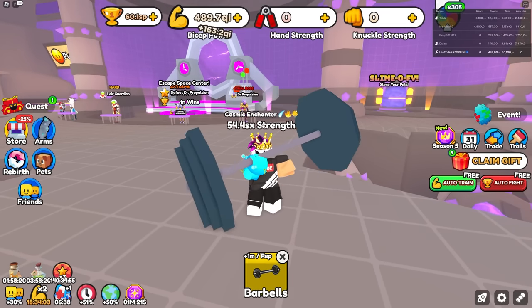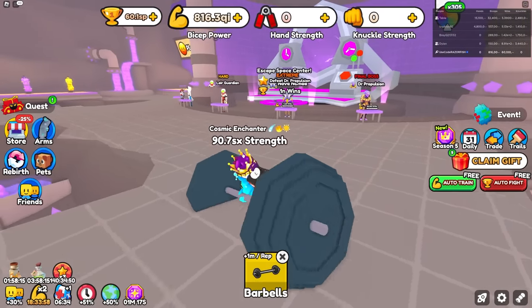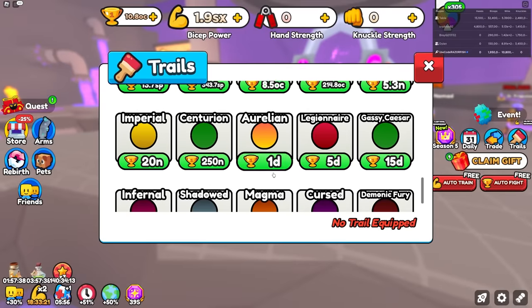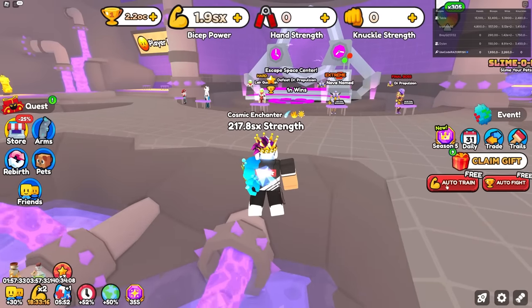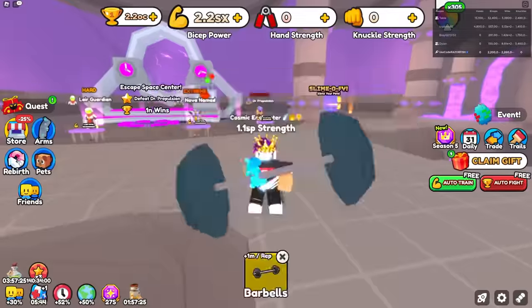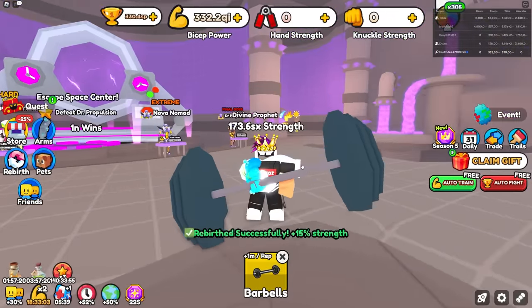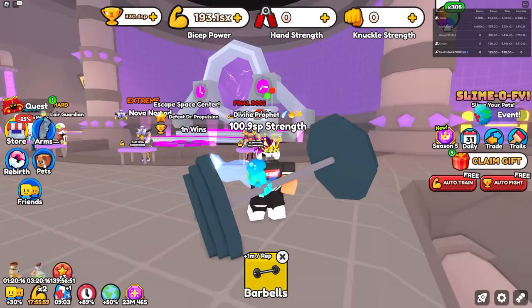It is extremely hard for me to get enough strength to beat this last boss which I need 20 SP for. That's why I'm gonna need to get a ton of normal rebirths. I'm already maxed out on super rebirths, so I'll use it all on that and now I'm getting way more strength — it's making a very big difference. I get some more wins and get better trails. From 217 SX I got all the way up to 1 SP — I need 20 SP, so we're getting up there quickly.